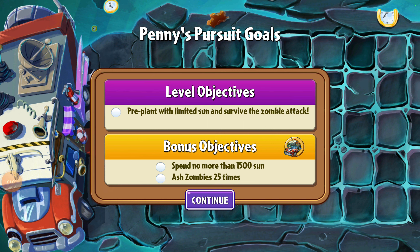So you can see that we have objectives for this. First of all, we just have to survive with limited sun and make the attack happen. Then we spend no more than 1,500 sun and ash 2,500 — 25 zombies to get our bonus objectives, and that levels up the Penny's Pursuit.